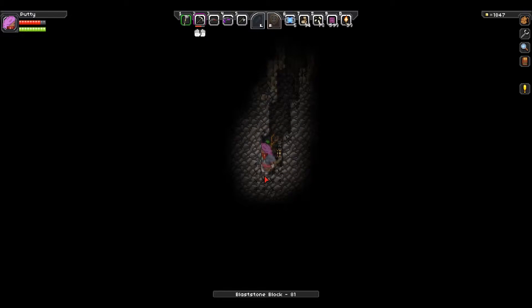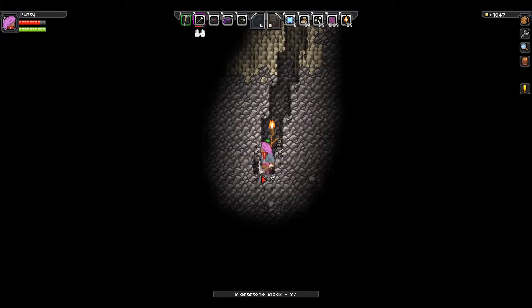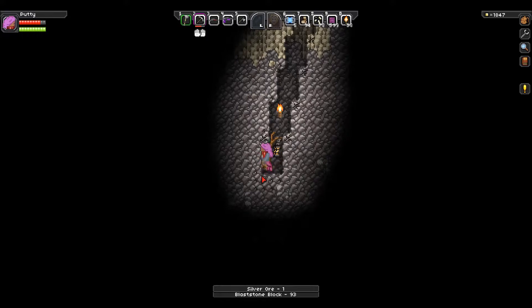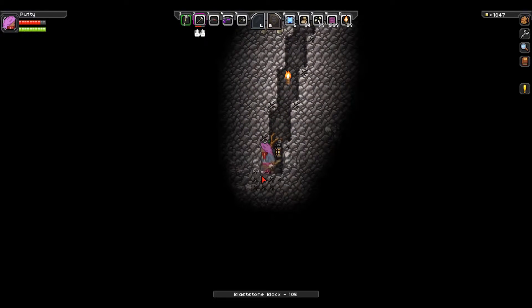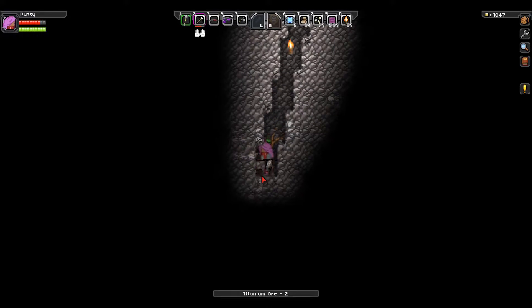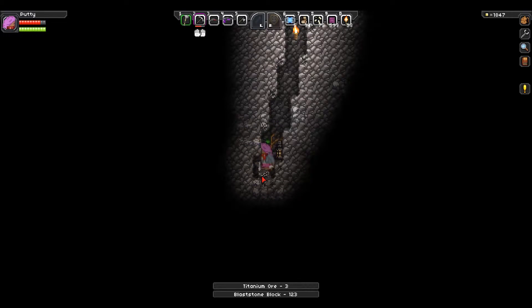Alright, so let's just put a torch down, just because I wanted to. And then we're going to go ahead and continue going down to the left. I might have to break that or continue, because otherwise I'm going to be stuck. There were so many morphballs on this planet — one on the surface, 200 underground that I've found so far. There's probably more. I'm surprised I haven't found the gravity bubble thing, or more of it.